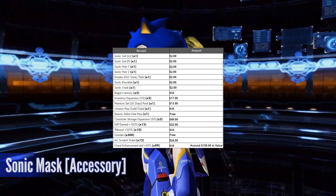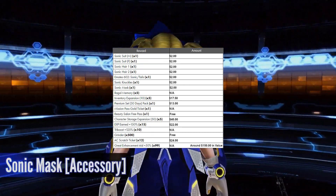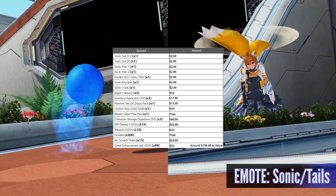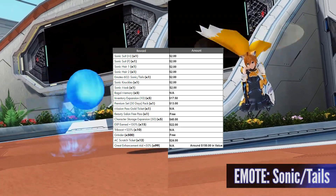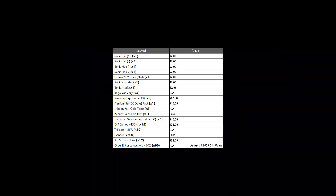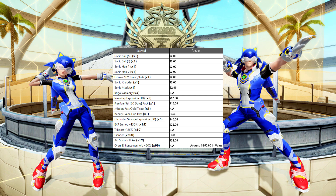If you scroll down and read the items that we get from the packs, most of these items are purchasable from the AC Shop, and if you add up all the prices, we get over $100 value in items from this pack. The costumes, however, if they are on any of the AC Scratches, would cost $2 each if you're lucky. We get them all without gambling with the hope of landing on them in the AC Scratch.